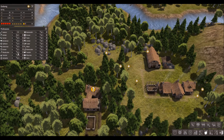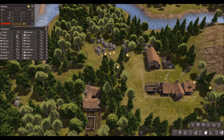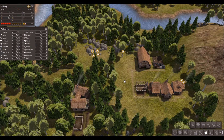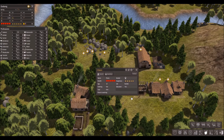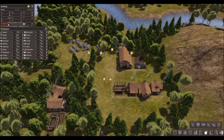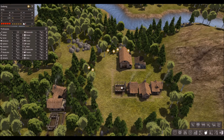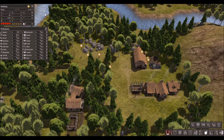We now have the hunter's lodge ready, but no one's manning it at the moment. So we have to use the professions menu to get people manning it. I'm going to put two in there, because getting access to more food is useful. You have to remember that you need varied kinds of food to keep your people healthy. You can select individuals to see what they're doing and what they're carrying, as well as selecting individual households. There are some children, but this refers to the number of people available for work in your town.